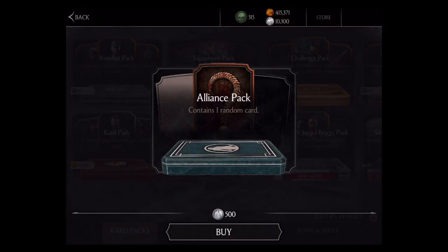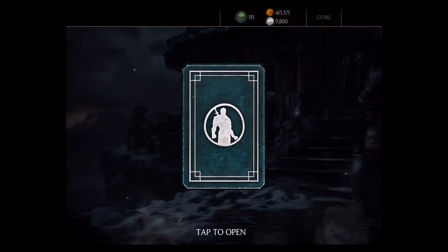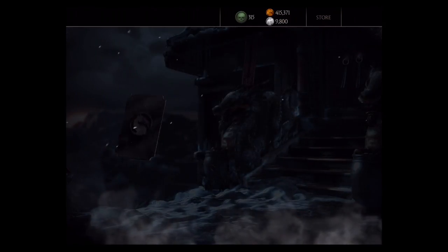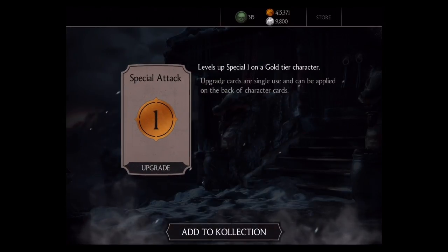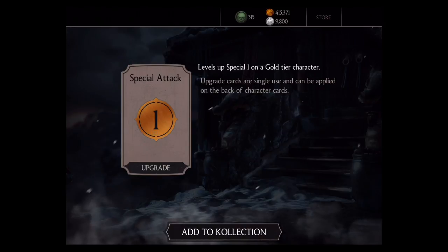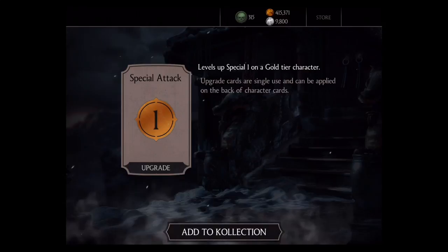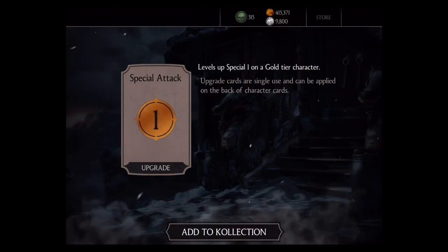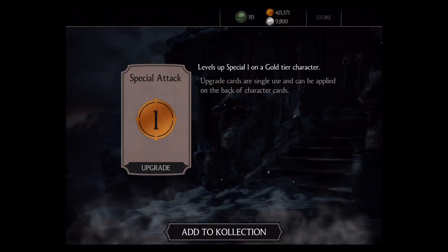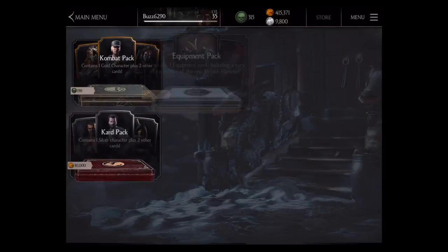Let's open up our first one and see what I got. First one of the day — make it good. It's a gold tier character. I like this. Levels up special one on a gold tier character. The more of these I get for the gold, the better it is. Gold tier — big win. Silver tier, I like it. If it's a bronze, I hate it. That's pretty much how I put everything I unlock. Let's go ahead and add that to the collection. Good start.